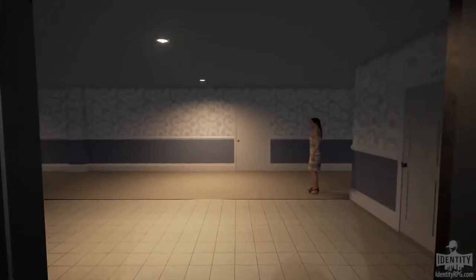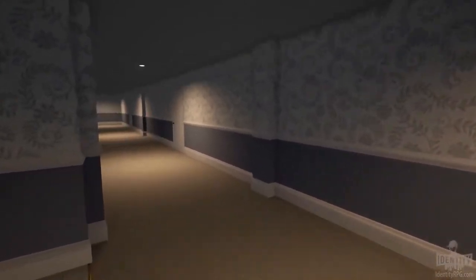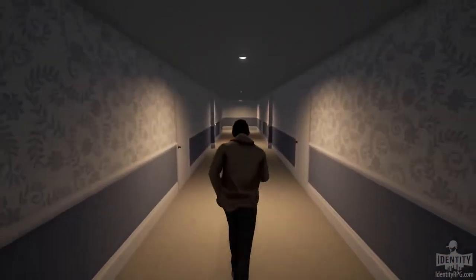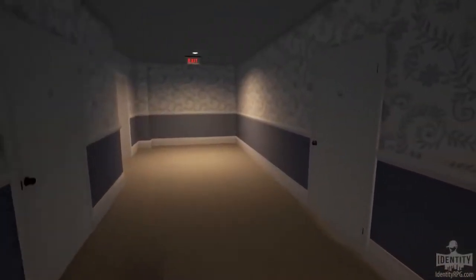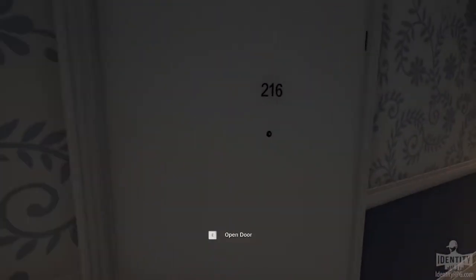Welcome to your first look at Identity Player Housing. This here is an apartment in Ash Hill. It's still not quite complete — we have a little more work left to do on interface and such — but even as it is, it's the most complete player housing I've ever seen in an MMO.